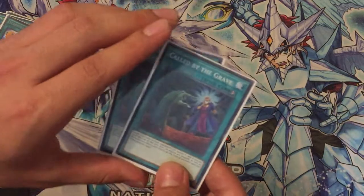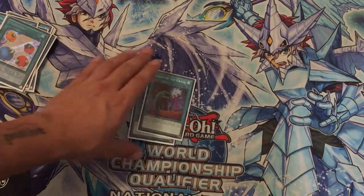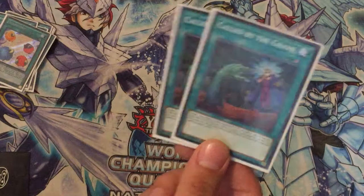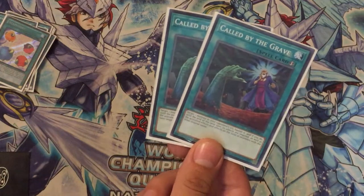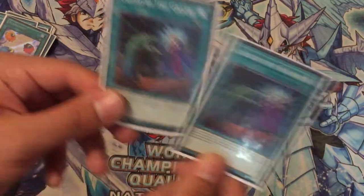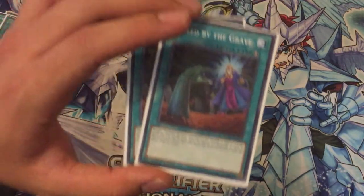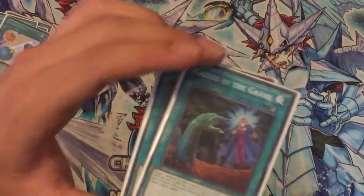Two Called by the Grave — obviously for the hand traps. Why two? Because I always get scared by cards like Droll, Ash Blossom, Ghost Ogre, or Droll & Lock Bird that can blow out my strategy. When I use Called by the Grave, I almost win every time because I remove the negate effect and then do all the strategies I need. I think it's awesome — it also lets you pop up monsters in the graveyard that are disturbing you, but mostly it's for the hand traps.